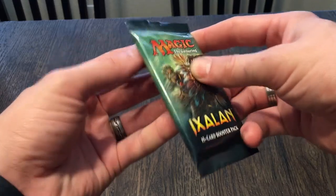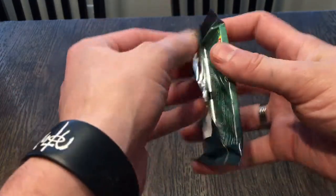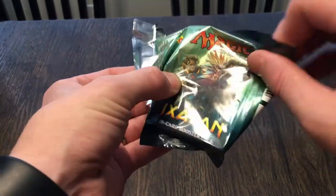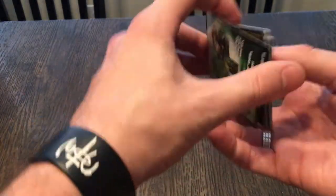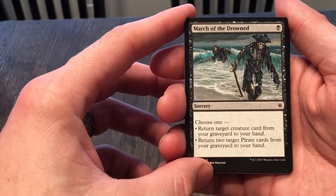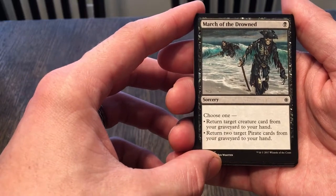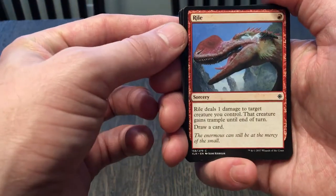Now let's pop open this second Ixalan pack and see if we get anything decent. It seems like there's a lot of dinosaurs — I love that cracking plastic sound, so satisfying. Alright, let's start with the commons. March of the Drowned, a black sorcery: choose one — return target creature from your graveyard to your hand, or return two target pirate cards from the graveyard to hand. Not bad for one; I could see that coming in handy.